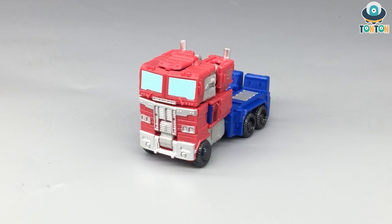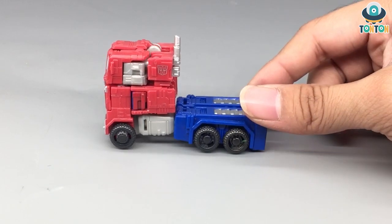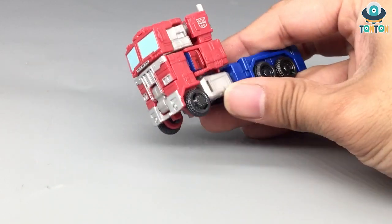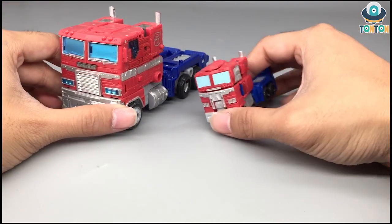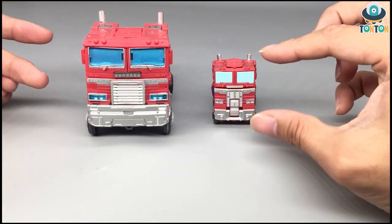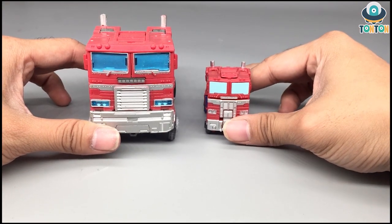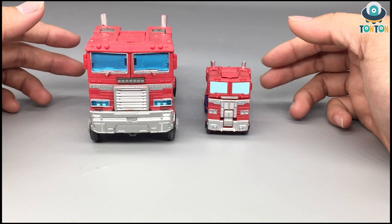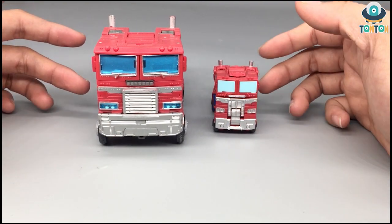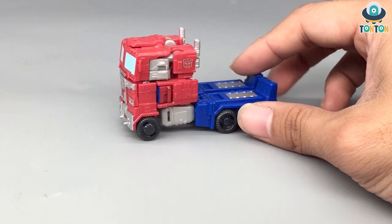Back to Optimus — here we have his G1 truck mode. The first thing I want to mention is that the front of the truck is kind of way too high. Bringing in the Voyager class Optimus for comparison, you can see the upper front section of the Core Class is really long compared to the Voyager, which is kind of odd. I guess because of the small scale, the overall transformation still requires certain proportions.